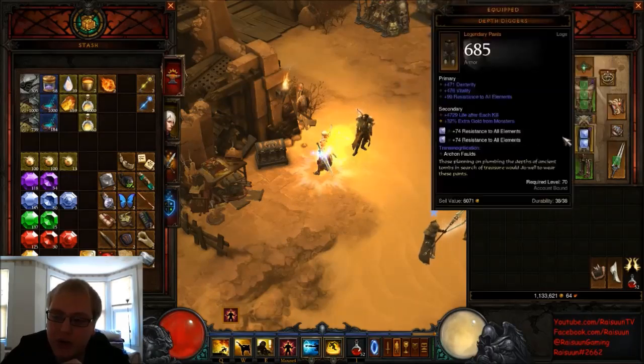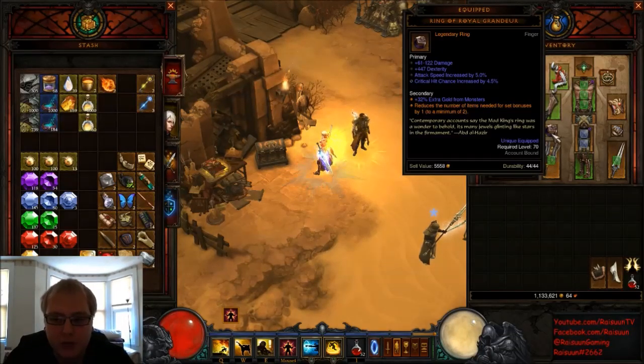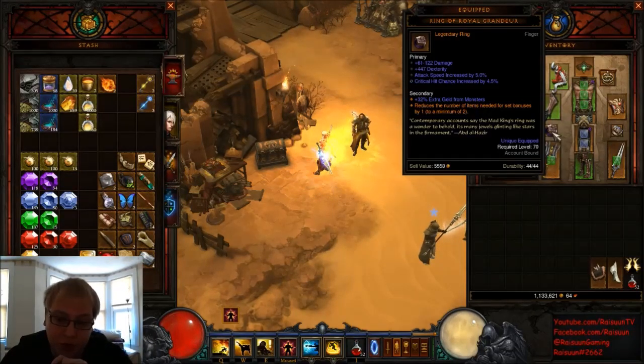For my two rings, I'm currently using the Ring of Royal Grandeur. The reason is I've got three pieces of Raiment of the Thousand Storms, and the Ring of Royal Grandeur reduces the number of set items needed to obtain a set bonus. With three pieces and this ring, it grants me the four-piece set bonus, which is 15% additional Lightning Skill Damage — really, really powerful. We've essentially sacrificed a ring slot for this. The rolls aren't too bad: 60–122 damage, 5% attack speed, though it would have been better with Crit Hit Damage, and the Crit Hit Chance is at its lowest. I'll keep rerolling that until I get at least 5.5%, hopefully the maximum 6%.